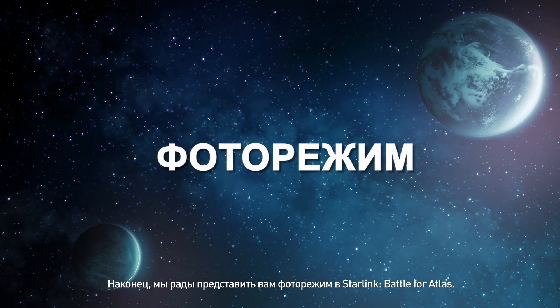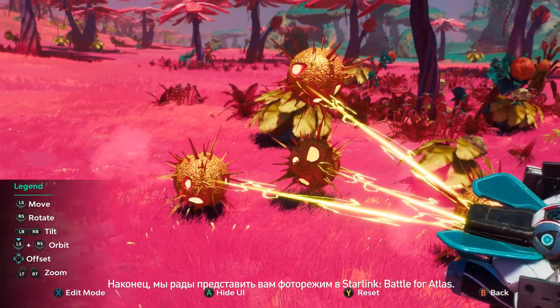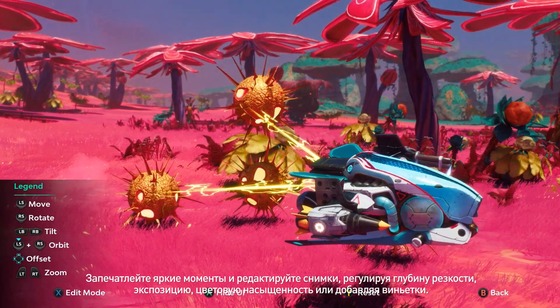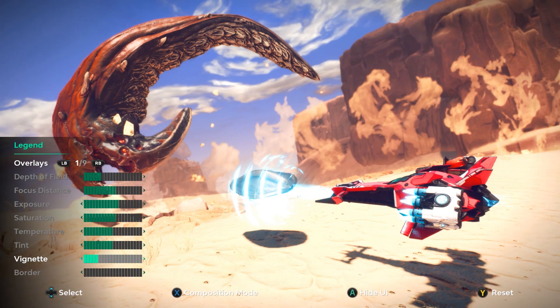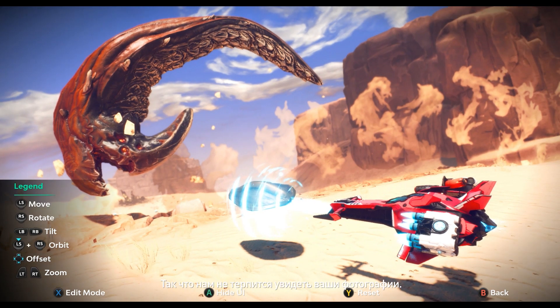Finally, we are very happy to announce that we are introducing a photo mode to Starlink Battle for Atlas. Capture your favorite moments using several tools, such as depth of field, exposure, saturation, and vignette. Add an overlay to personalize your very own screenshot masterpiece. The dev team went crazy with this new mode, showing off their creativity, so we can't wait to see what your photos look like.